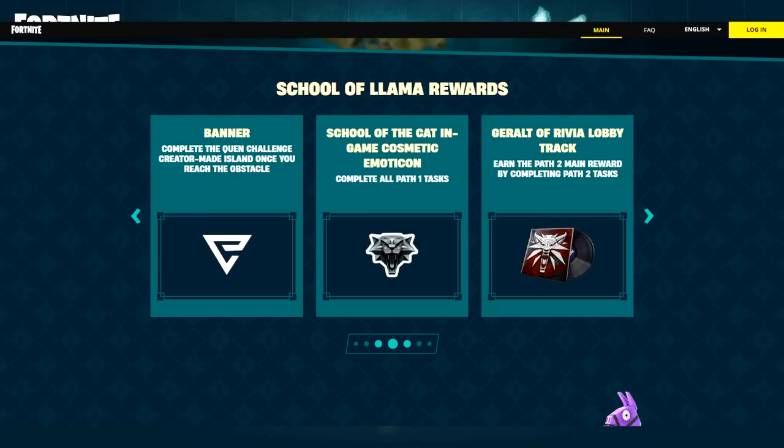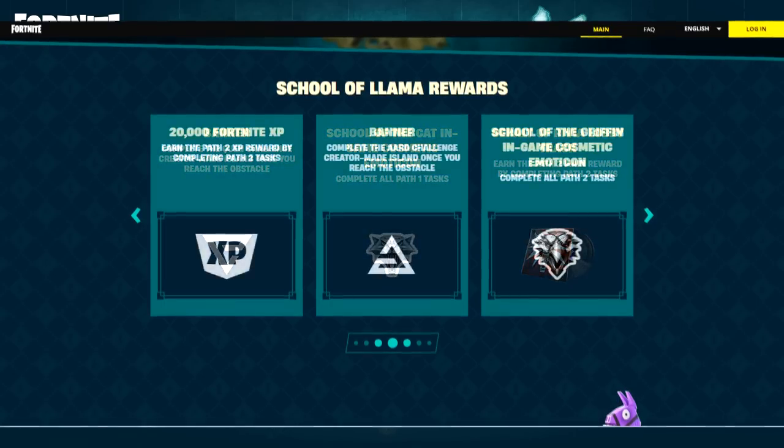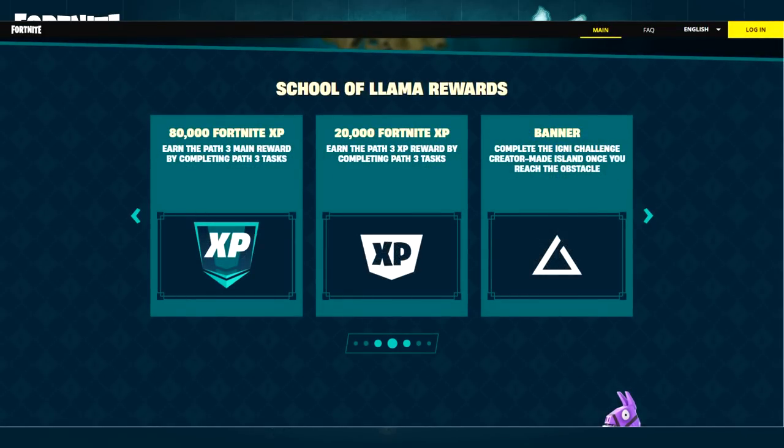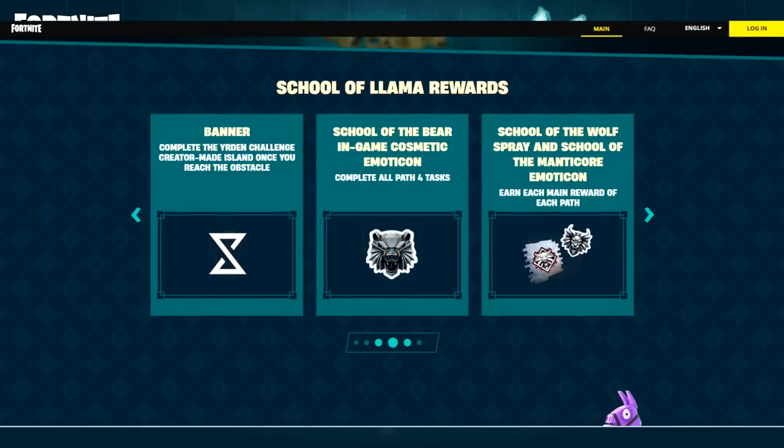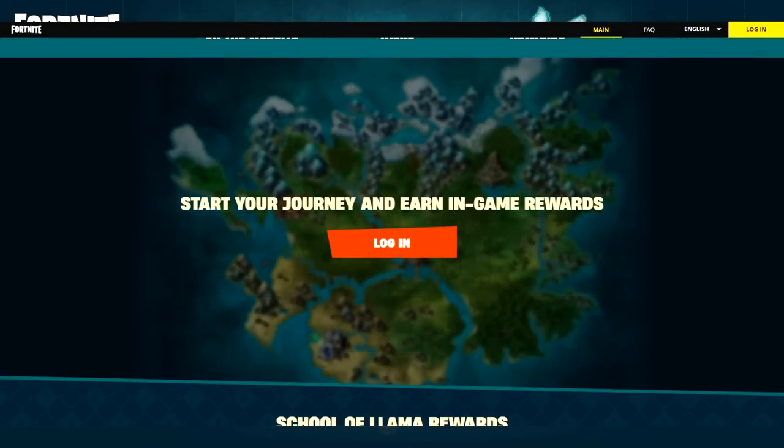We also get a lobby track, which is pretty sweet — hopefully it's not copyrighted. Then we get 20,000 XP, another banner, another emoticon, followed by 80,000 XP, 20,000 XP, another banner, another emoticon — this time a Viper — another 80,000 XP, another 20,000 XP. This is a lot of XP. Then we get a bear emoticon, a spray, a wolf emoticon, and lastly a llama emoticon. So a lot of XP and a lot of items.